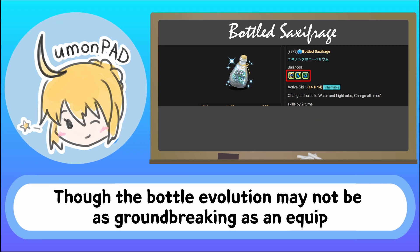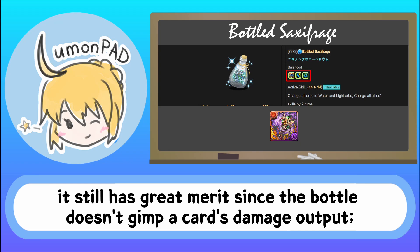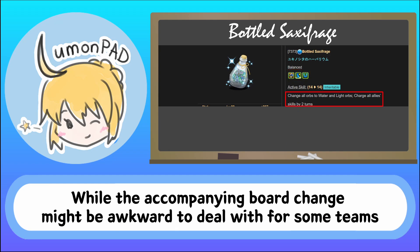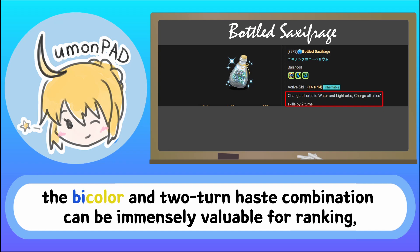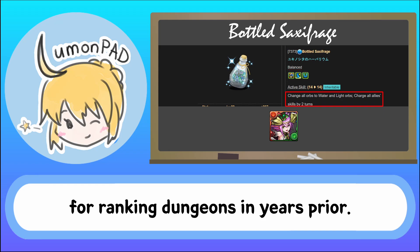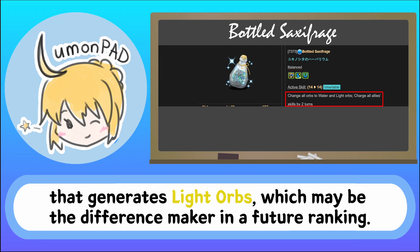Though the bottle evolution may not be as groundbreaking as an equip with 3 effective skill boosts due to the earlier debut of the Wicked Key of Lust, it still has great merit since the bottle doesn't gimp a card's damage output. In fact, the bottle gives a card an optional power boost via TPA. While the accompanying board change might be awkward to deal with for some teams when tackling endgame dungeons, the bicolor and two-turn haste combination can be immensely valuable for ranking, as evidenced by the popularity of Christmas Sonia builds for ranking dungeons in years prior.